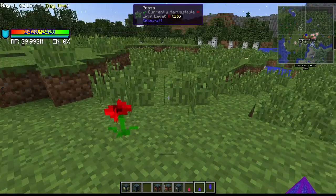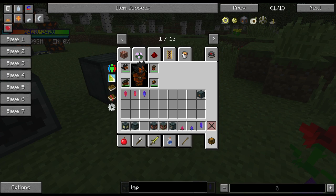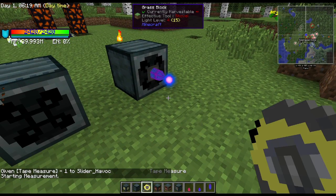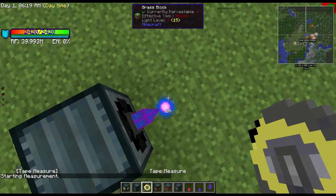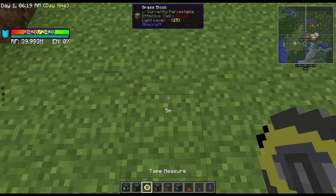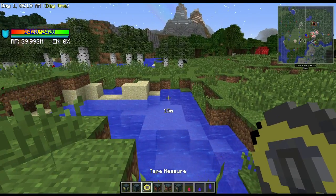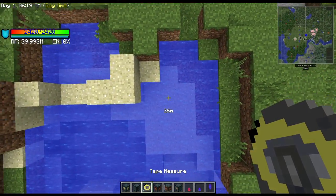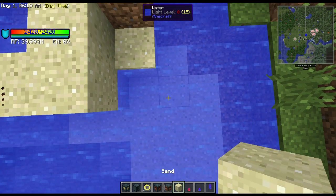The energy transceiver and the advanced energy transceiver come into play for the mob grinder. An energy transceiver can transfer power over 25 blocks. If I grab a tape measure from Bibliocraft to demonstrate — starting measurement at block 305 — going out to 330 gives us 26 meters, which is just beyond the transceiver's 25-block range.